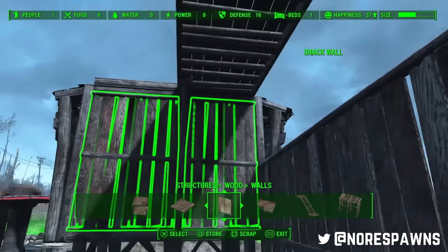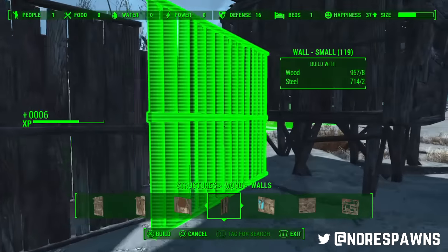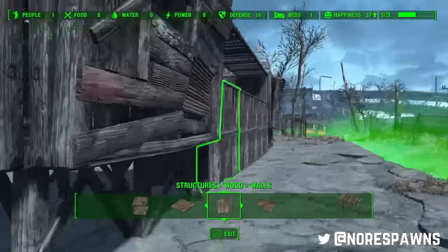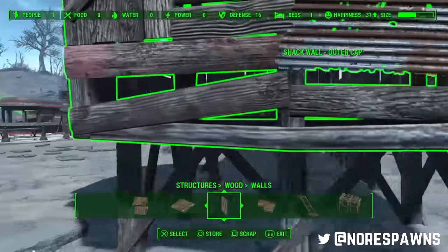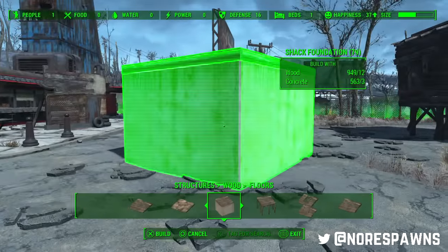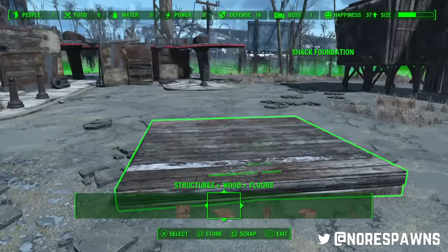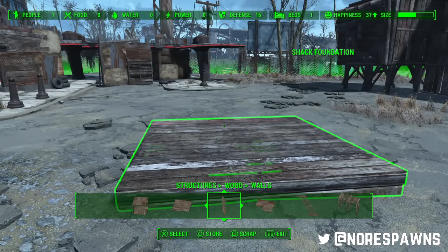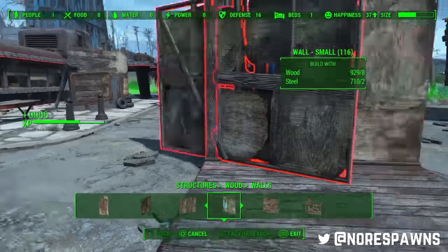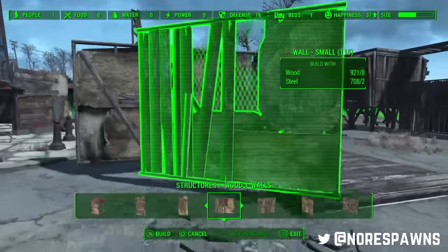The bottom level isn't actually as important as the top level - the top level is the important one. So that is the bottom section of the wall done, and the tower bits done. Now the next technique is where we get clever. There are various ways you can do this - I learned my way, or rather was reminded, because I had a different way I did it. However, I recently watched a video by Nostalgic Lily, and she had a fantastic way of doing this which worked wonders. Link to her channel is in the description.